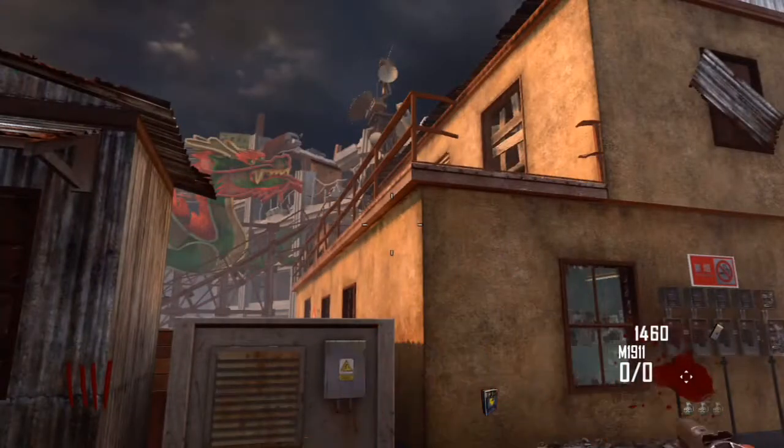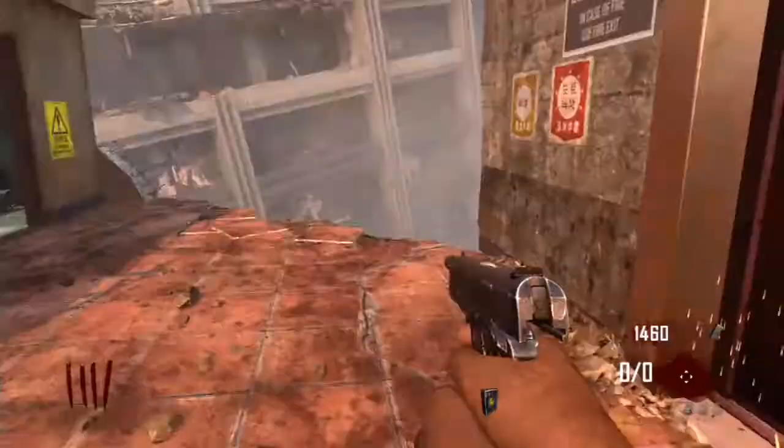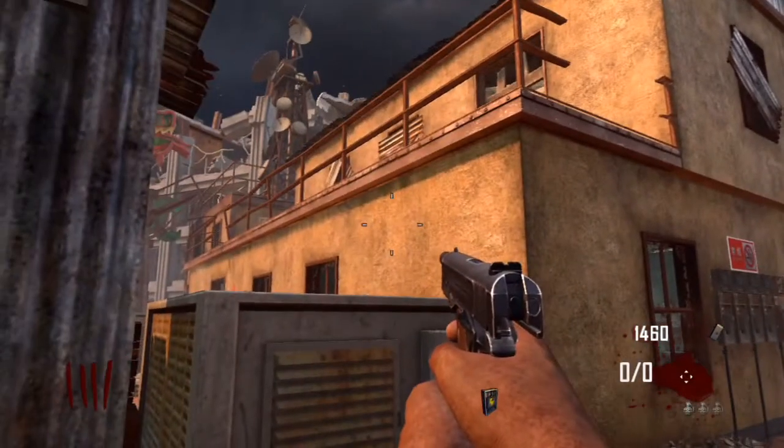Now there is only one way to get back to the roof: you have to go down the elevator and catch another elevator back up to the roof, or buy your way to the roof again. I'm going to be showing you exactly how to do that right when I get to the elevator.